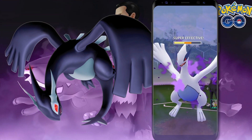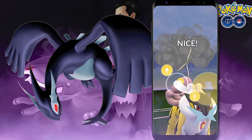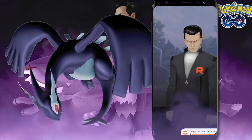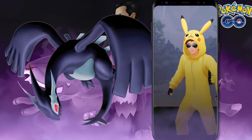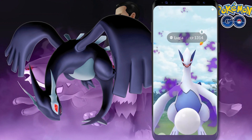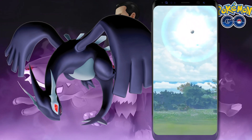Shadow Lugia has a plethora of different weaknesses, as you may know from Raid Battles, so you can go a lot of different avenues to take it down. The absolute best Pokémon, in my opinion, are Magnezone or Raikou, mainly because both have Wild Charge and Raikou also has Shadow Ball. Magnezone may be the absolute best since its Steel typing lets it resist a lot of Lugia's attacks. Because Lugia is also a Psychic Type, you could opt for Weavile or Tyranitar. There's a lot of fluidity with the team you can bring.